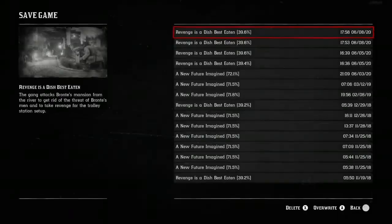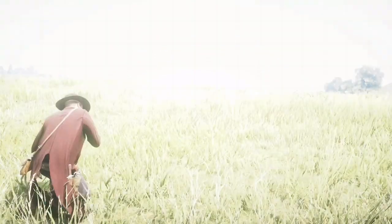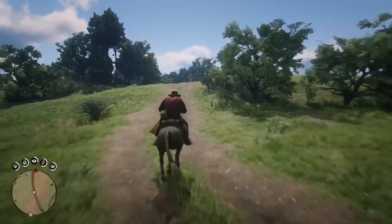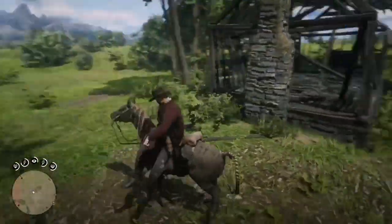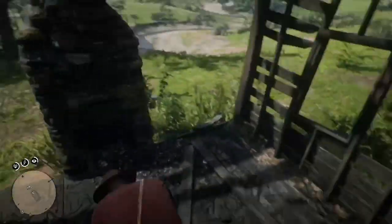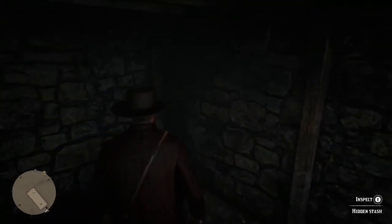And then after that, you'll just load into the game you just saved. When you load back into the game you just saved, just go back to that burnt place. When you return back to the burnt place, just repeat the process — go back to the burnt place, go down that ladder, turn around, go to that back corner, and you're going to notice the hidden stash is still there.